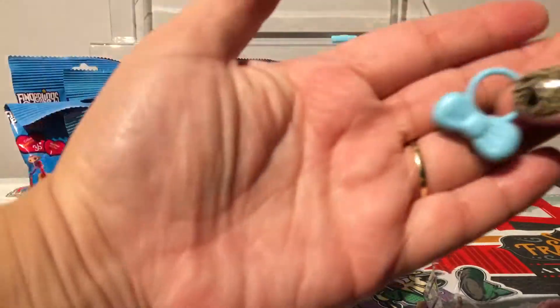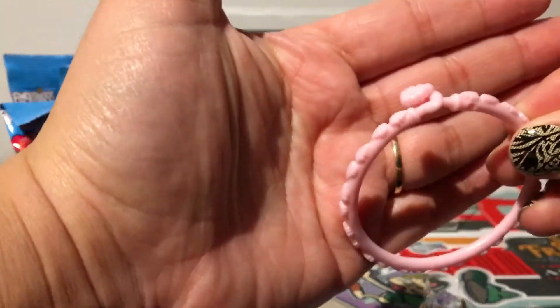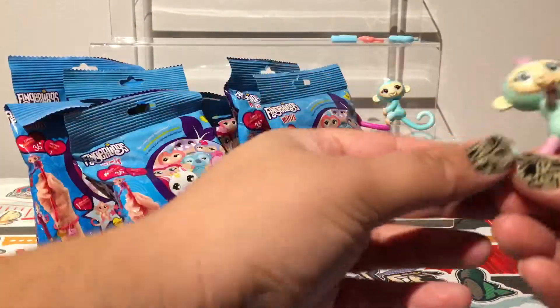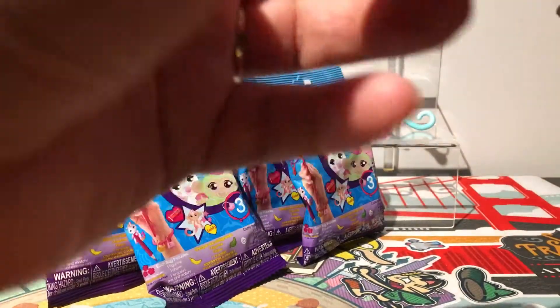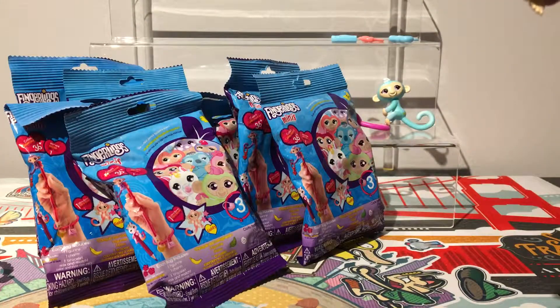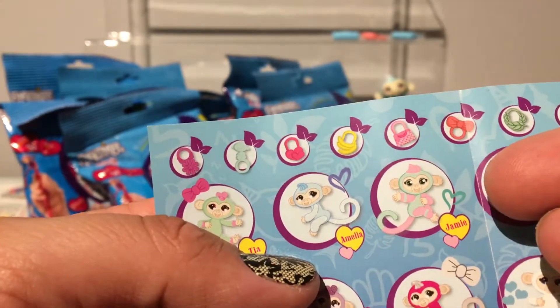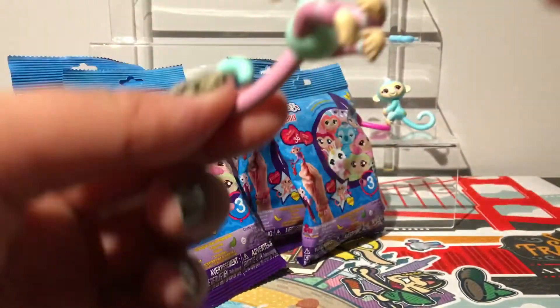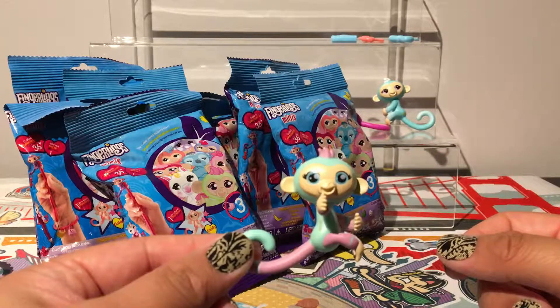Next up we got a blue bow charm — pretty simple but cute. We got another leaf bracelet. The figurine is two-colored — look at her! On the back she has a blue heart. Let's see if we can find her on the checklist. This is Jamie, and Jamie has a pink heart which means she's a rare. I'm pretty lucky today — look at her, she's so happy and cute! I like the pastel color.